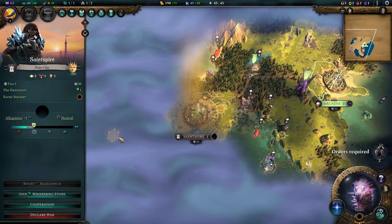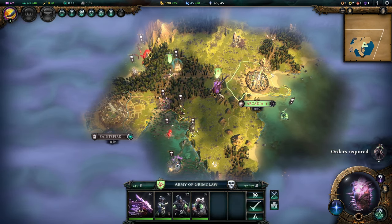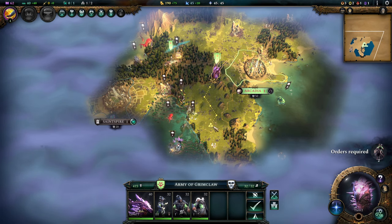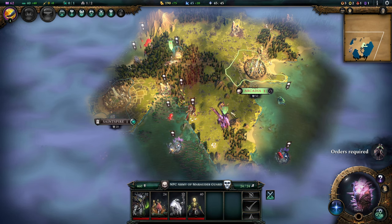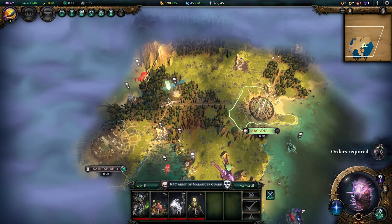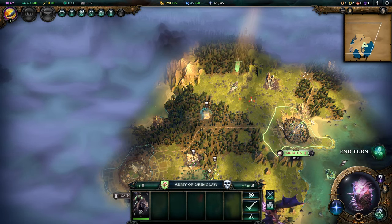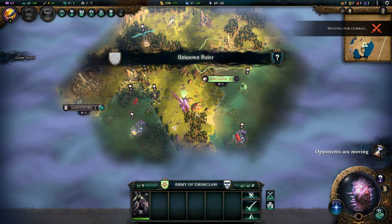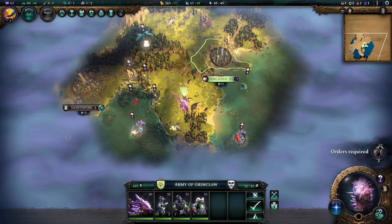We're going to give Saint Spire a Whispering Stone for now. I'm delaying combats a little bit as the starting army is always a tad weak. It's brutal difficulty — the mob camps are stupidly large — and we do have a Tier 3 battle mage, which is pretty nice.